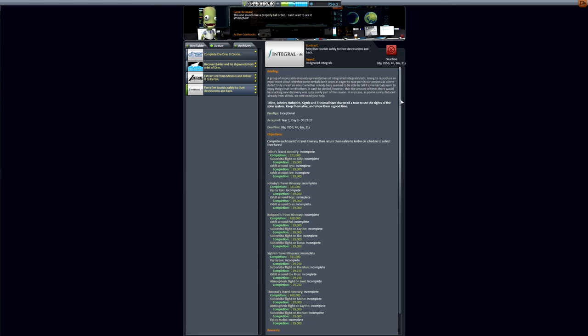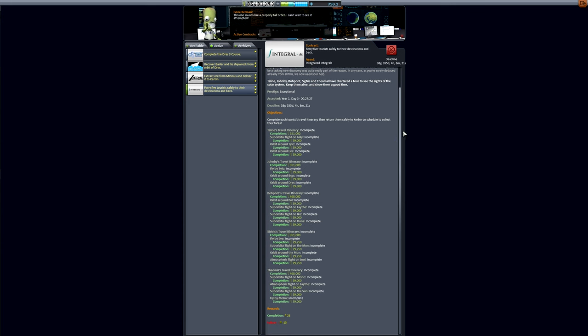Then there's the tourism contracts — there's now space tourism, and the tourists will appear in your astronaut complex once the contract is accepted. They cannot do anything: they can't pilot vessels, they can't go on EVA, and they don't have any skills. They're basically cargo to take to their destination. This particular contract has five different tourists who all want to go to different places — some suborbital, some orbital, some flybys. This guy wants to go on a suborbital flight near the sun, so good luck with that.